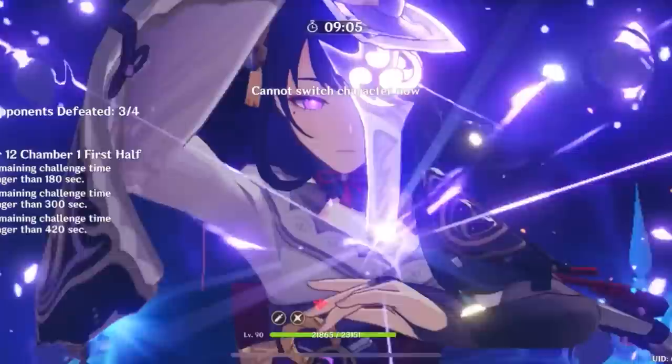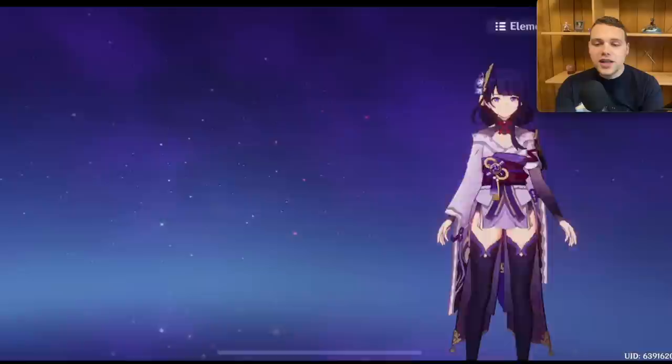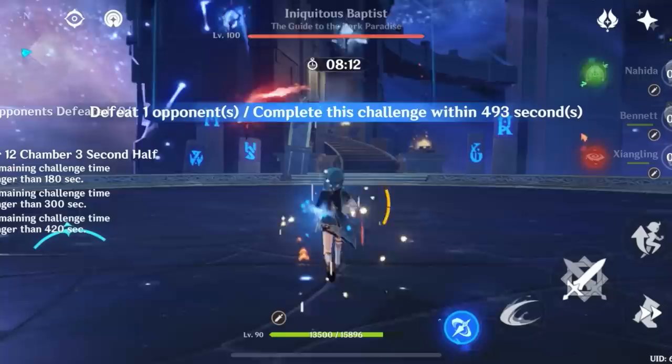You can't talk about teams for Xiangling without talking about the National team. She basically makes the National team what it is — how flexible and how powerful this core team can actually be. You can have Raiden in the last slot for Raiden National, which gives incredible single target performance. Or you can have Sucrose for Sucrose National, which gives insane AoE performance, outperforming Raiden in groupable AoE while Raiden has the edge in single target.